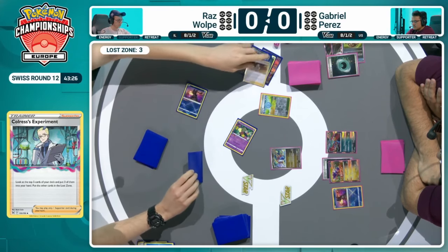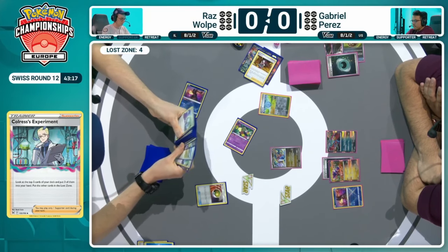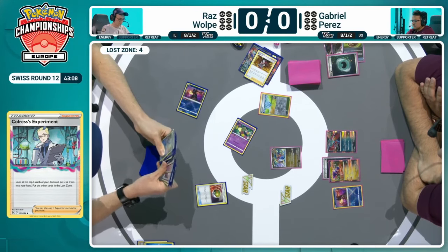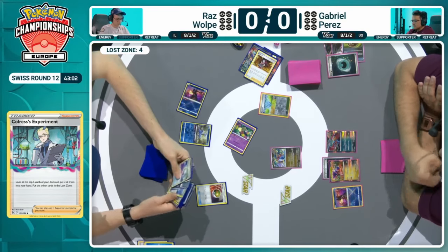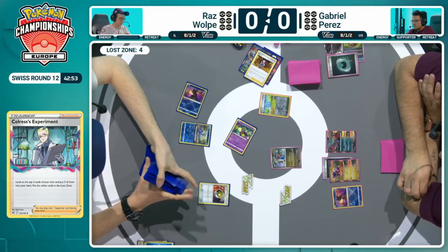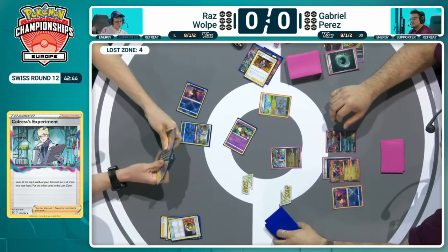We can see the Ace Spec of both players sitting in hand. Raz going for the more popular Prime Catcher, which has been utilized across many decks at this event — even finding its way into decks where other Ace Specs were popularized, whether it be Maximum Belt or the Awakening Drum in the Ancient Box. Prime Catcher fits so perfectly with Lost Box; I don't think there's any other Ace Spec you'd ever think to play. And you've already mentioned Awakening Drum — such a unique card in an Ancient Box deck, being able to draw based on the number of Ancient Pokémon in play.